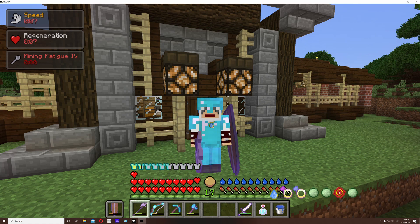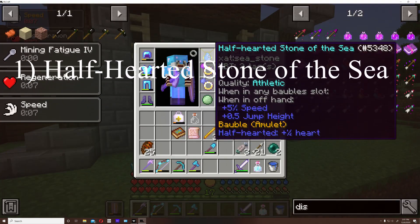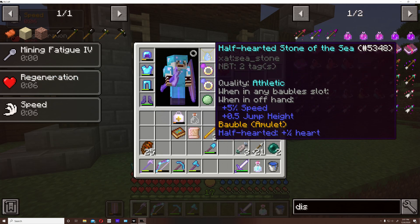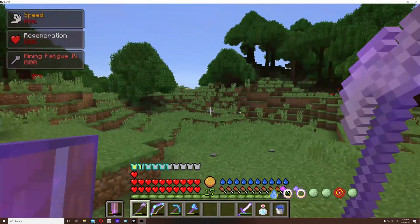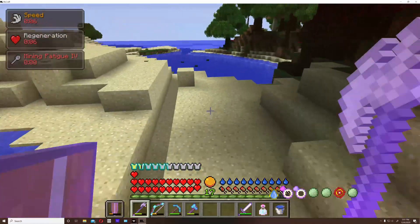Now, the number one item I absolutely love in this game is the thing around my neck — the Half-Hearted Stone of the Sea. This is one of the absolute best items you can have. It's not super god-tier, but it is so convenient for anything you want to do outside of land. It is the best method of traveling, and it'll save you so much heartache when trying to cross oceans.